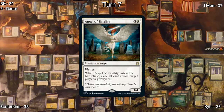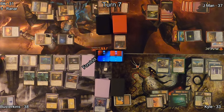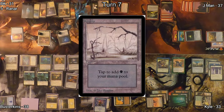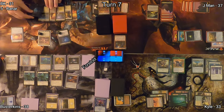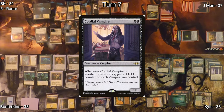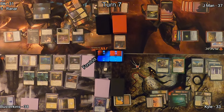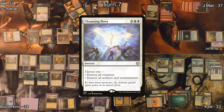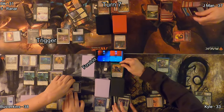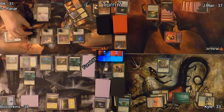Busterkins casts Angel of Finality and exiles cards from Jayman's graveyard. On my turn, I untap, draw, play a Swamp for turn, tap for two black mana, and cast Cordial Vampire, a 1/1 that puts a plus one, plus one counter on all my vampires whenever a creature dies. Then I cast Cleansing Nova using the destroy all artifacts and enchantments mode. This makes Kyle happy. Sithis also dies, triggering Cordial Vampire and putting a plus one, plus one counter on my vampires.